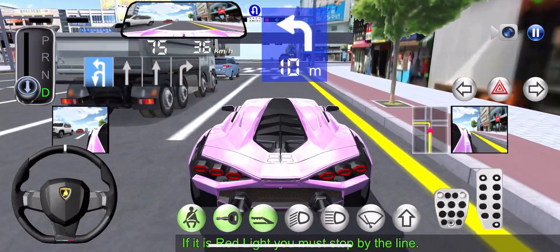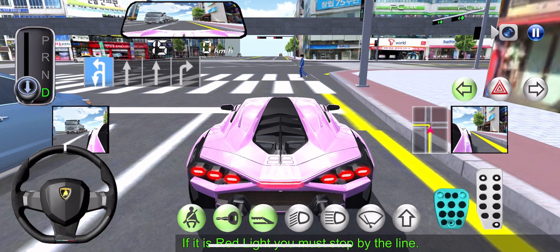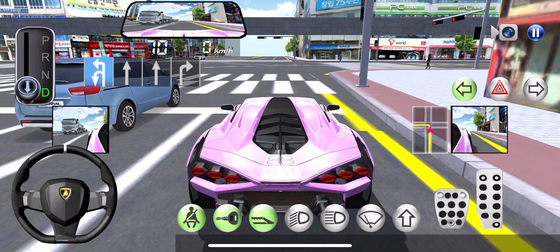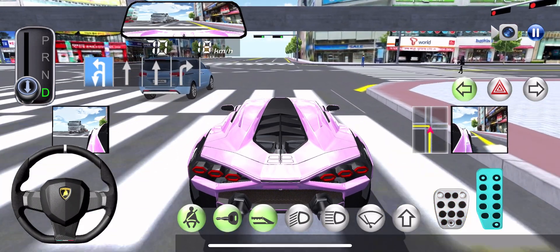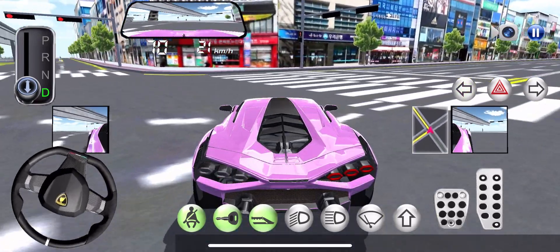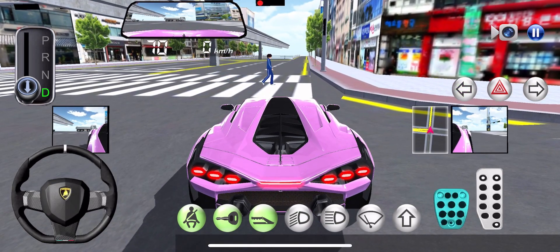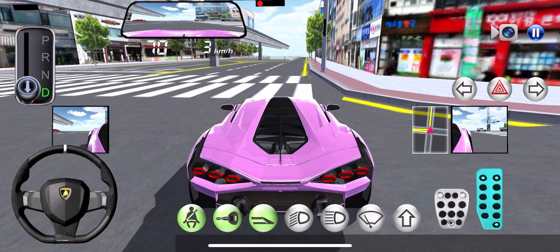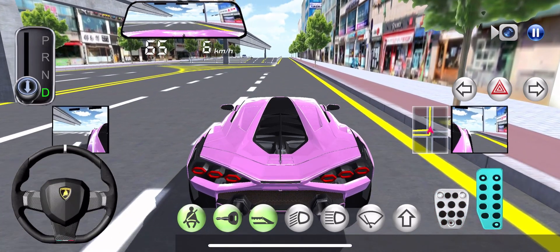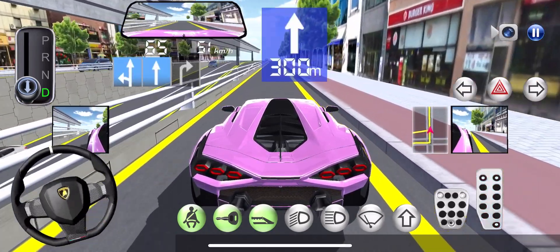After a while, turn left. Turn right 100 meters ahead. Turn right 100 meters ahead. It is deduction. Go straight 300 meters.